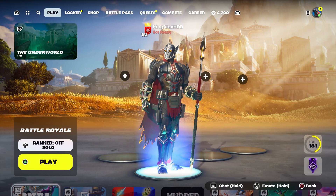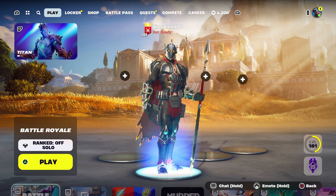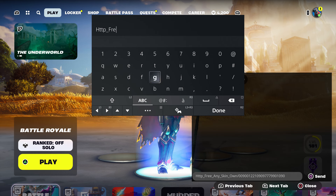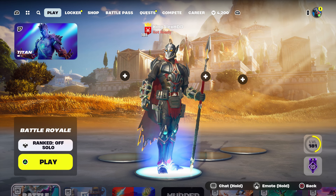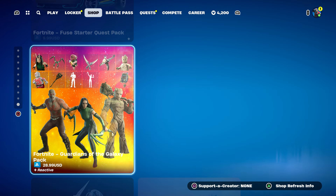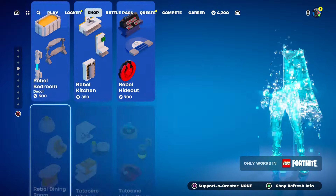Then send it to your account just like that. Come back over here, take it out, press done, and back out. Once you back out, the next thing you're going to do is come over here to the item shop and hover to any skin that you guys want.